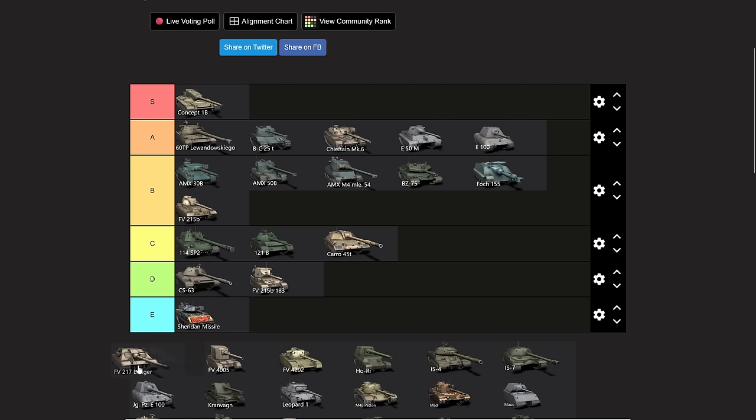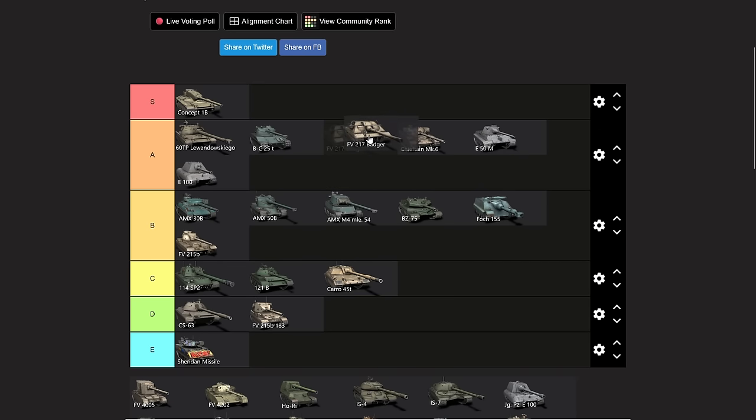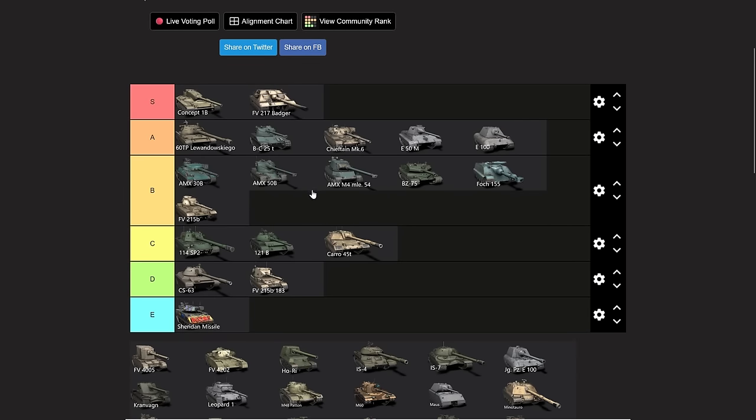With the Badger we have another problem: am I rating all of these vehicles tank destroyer versus tank destroyer, medium versus medium — or am I putting them all into one category? Because in terms of a tank destroyer, the Badger is probably the only S tier tank destroyer at tier 10 at the moment in my opinion. But it's a tank destroyer, so the limited viability would have to put it down a peg. I'm going to keep it up in S tier just because it's the Badger — one of the very few tier 10 tank destroyers actually worth buying.